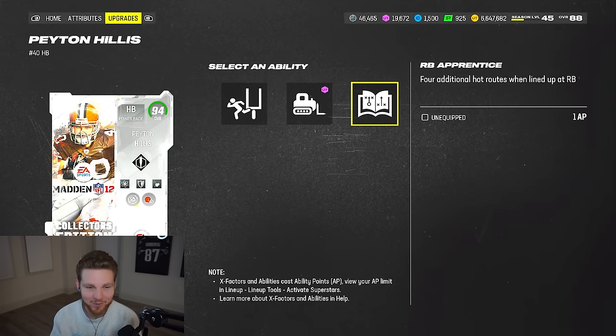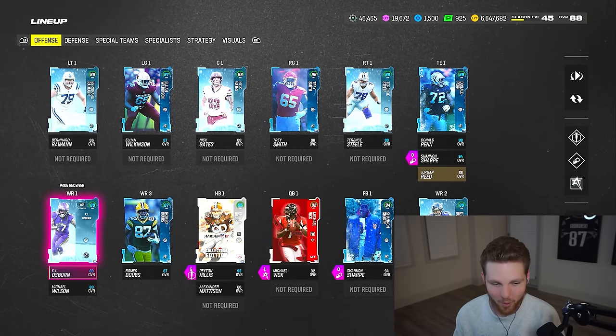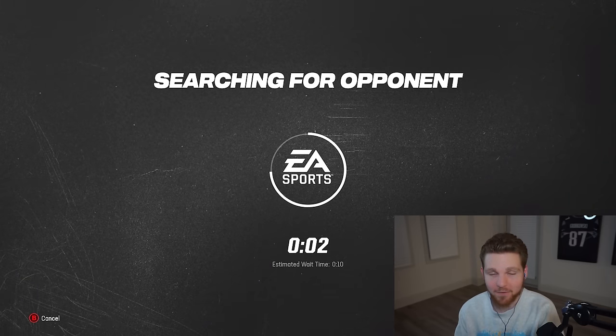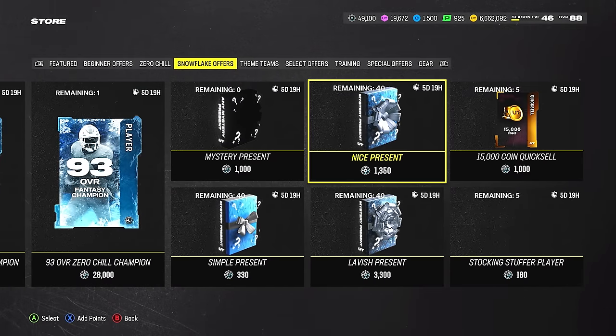Running back apprentice can beat both man and zone coverage. Here's the squad — yes it is ass, I'll explain right now. We are going to be playing 'Tis the Dang Season.' I don't know who's getting paid to title this stuff at EA, but essentially you have to win eight games in a row. If you do, you get either a 91 Zeke Elliott or a 92 Shiverius Ward, and then like 15,000 snow which you can redeem for presents. Ultimate Team is a little too complicated for my liking, but this is what all the sweats are playing right now.